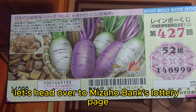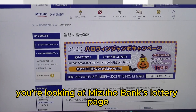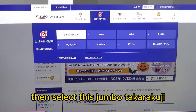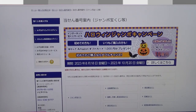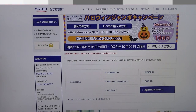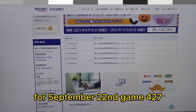Let's head over to Mizuho Bank's lottery page. You're looking at Mizuho Bank's lottery page. You need to find the target, then select the Jumbo Takurakuji and go down and select it — and there it is at the top for September 22nd, game 427.